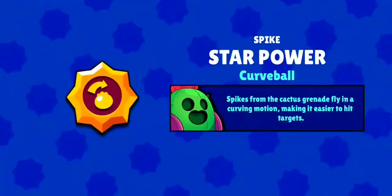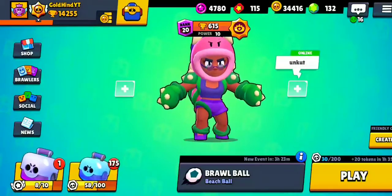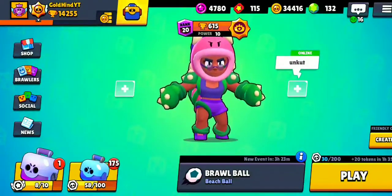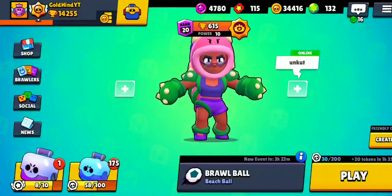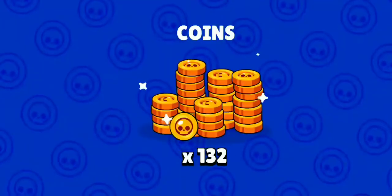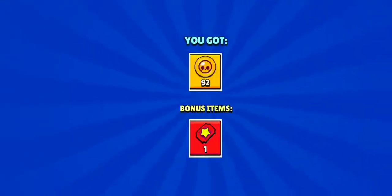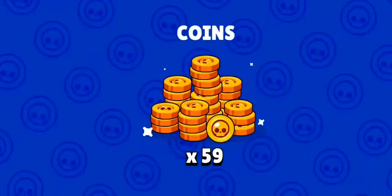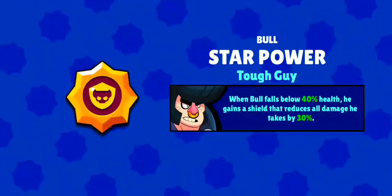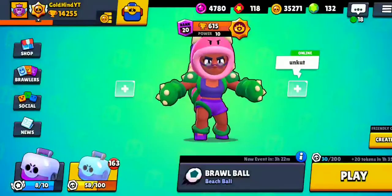We got Spike's Curveball - there we go! Just as I was saying, if I didn't get it I was gonna wait a day and purchase it with gold, but that was quick. I didn't think we would get that so fast and so easy. Now all we need is Bull's star power. Let's go to maybe 150 boxes and open up that last big box - and no, we didn't get it.